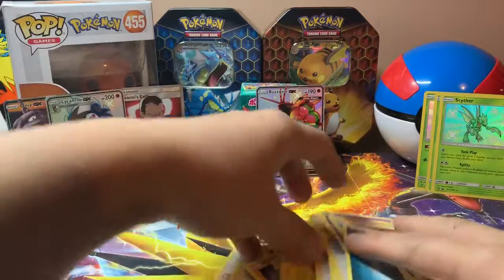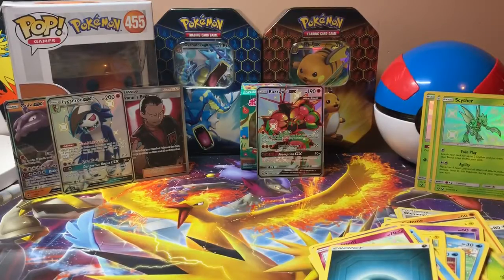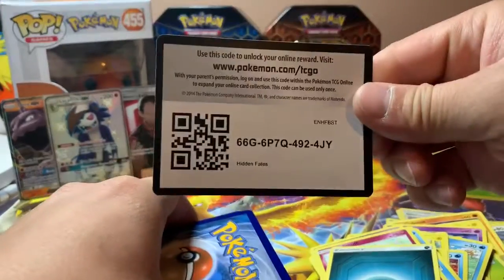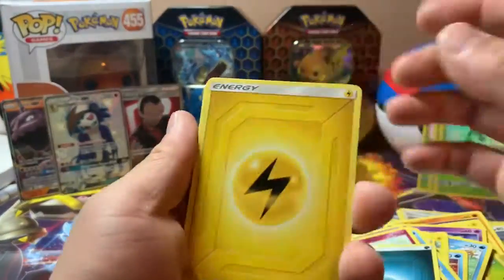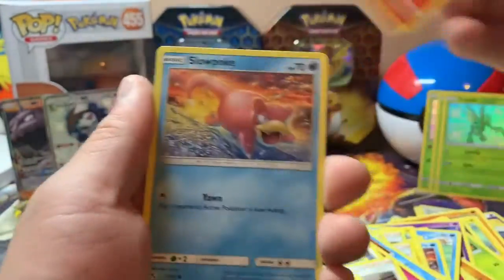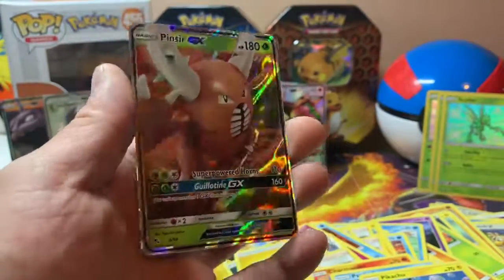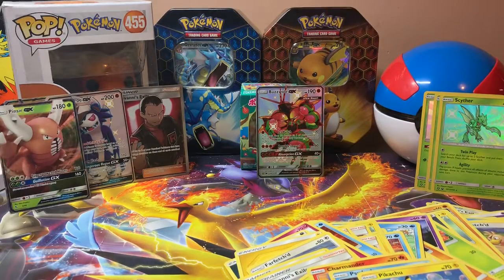Whoa, look at all these cards right here. Last two packs. Code card. Lightning Energy, Farfetch'd, Brock's Pewter City Gym, Giovanni's Exile, Paris, Charmander, Slowpoke, Psyduck, Pikachu. Reverse Holo Rare — Zapdos. And Pinsir GX. It's a nice card as well. Zapdos goes here.